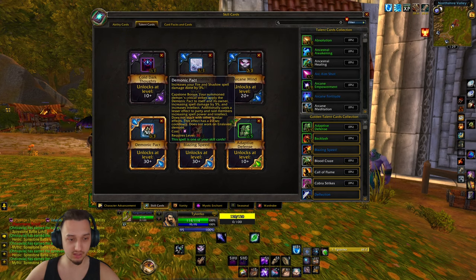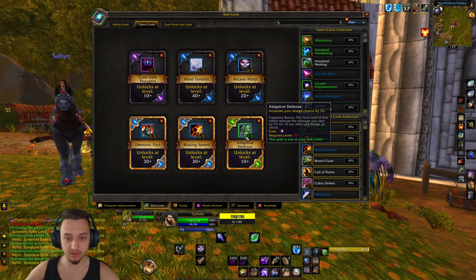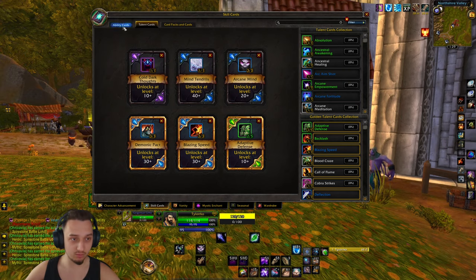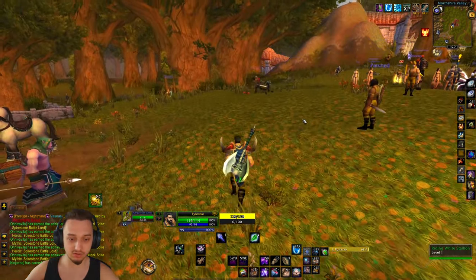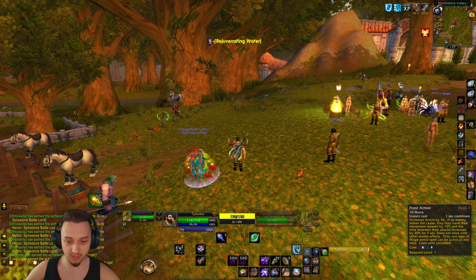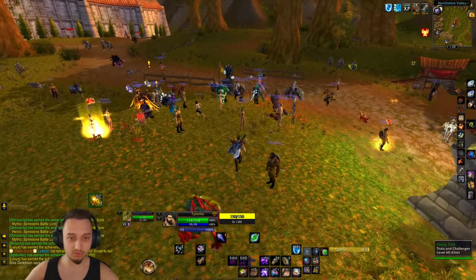We also have some extra stuff like intellect - good for the shadow side - and something for when we get low. Other than that, we're mainly just rolling and hoping to get frost nova. We're starting out with frost bolt, heal, tame pet, and frost armor, so it's not too bad of a start.